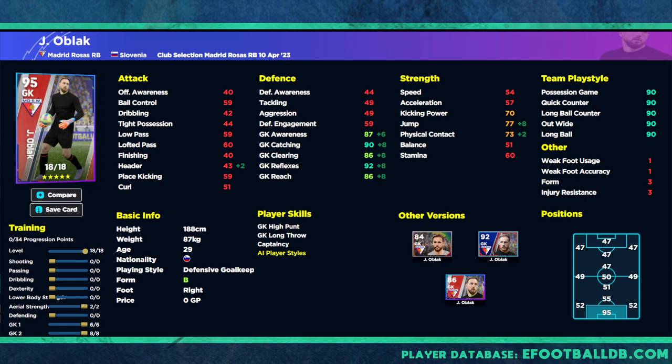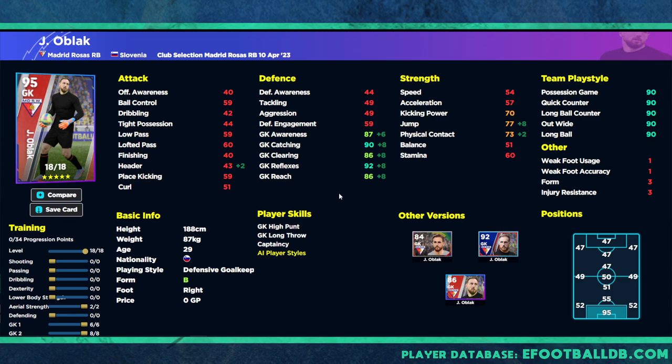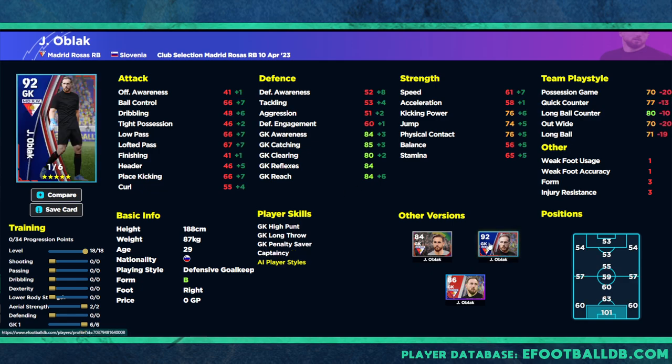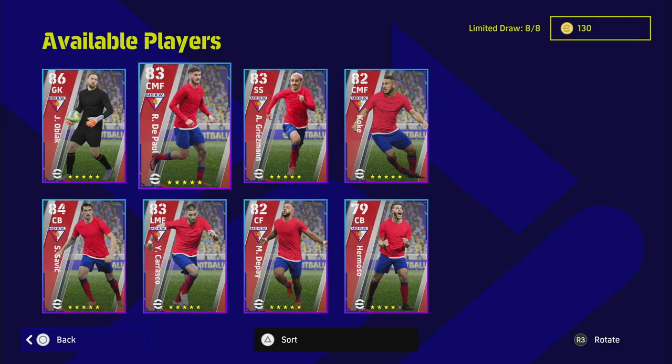He's a good keeper, but I don't know if he's worth spinning for. His standard version is very similar, and this version goes 18 levels — it is the best version released so far. But I don't know if he's as good as Donnarumma in the net for me. I would still recommend standard Donnarumma, or Courtois would be a good option as well.